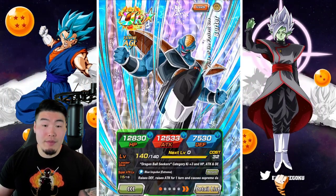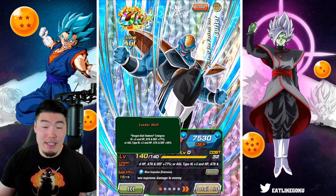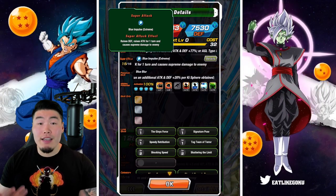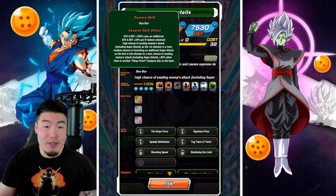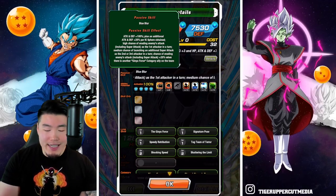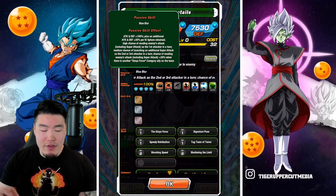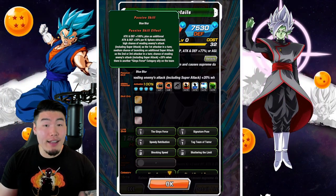Next up we have the AGL Burter, who is a Dragon Ball Seekers leader. Key plus 3, HP Attack and Defense plus 77%, or AGL types key plus 3, HP Attack and Defense plus 50%. Super Attack raises Defense, raises Attack for 1 turn, and causes Supreme Damage. Passive is Attack and Defense plus 100%, plus an additional Attack and Defense plus 20% per Ki Sphere obtained. High chance of evading enemy attacks including Super Attacks as the first attacker in a turn, medium chance of launching an additional Super Attack as the second or third attacker in a turn, and chance of evading enemy attacks including Super Attacks plus 20% when there is another Ginyu Force Category ally on the team.